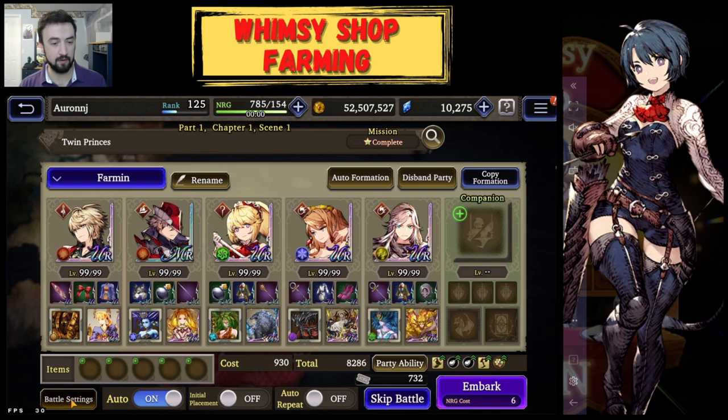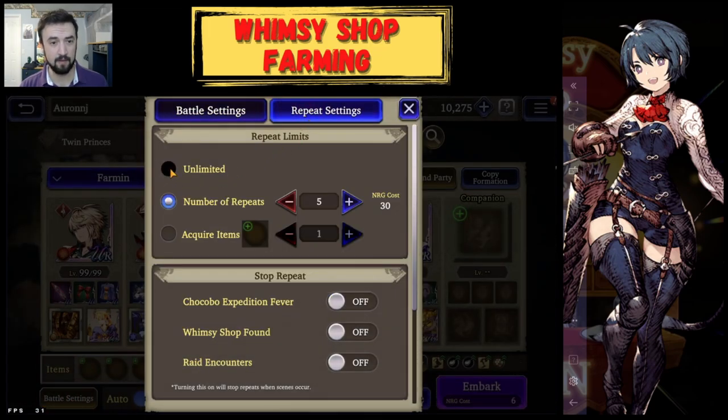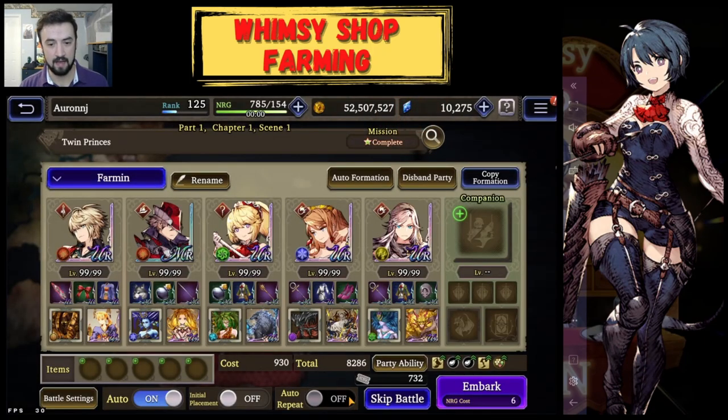What I'm going to do next is go to Battle Settings, then Repeat Settings. I'm going to click Unlimited Repeats, and then I want it to quit repeating the battle when a Whimsy Shop spawns. Then I'm going to click Repeat and click Embark.